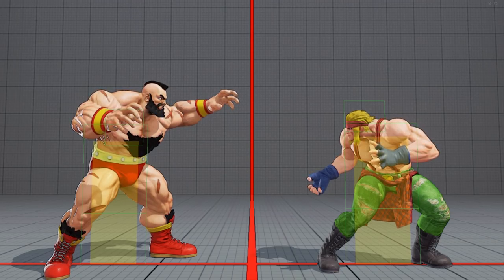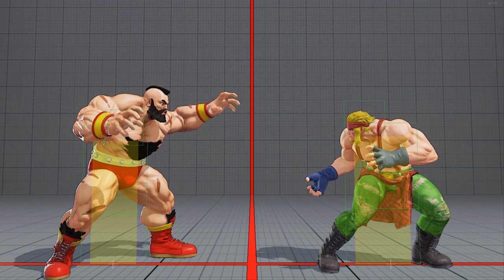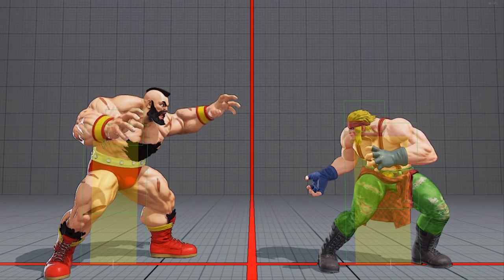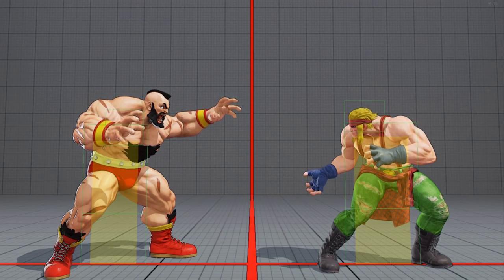The green outline are the hurtboxes vulnerable to strikes, projectiles and hazards such as Fang's Poison V skill. The yellow box in the centre of the body is the physical box. This is responsible for the ability to push one another around the map, and also happens to be the hurtbox which is vulnerable to grabs.